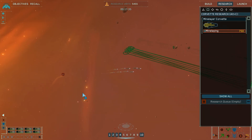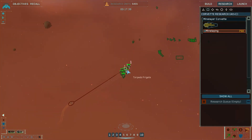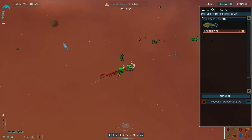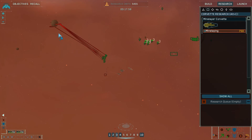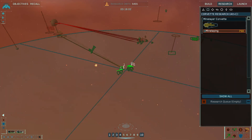And our fighters headed over in this general direction. Frigate under attack. Attack vector laid in. Come on, finish him off. Attack coordinates locked in. Group 1 has defeated the enemy.